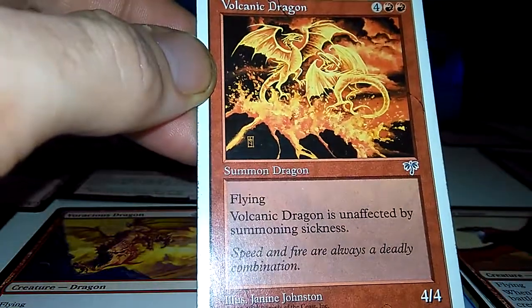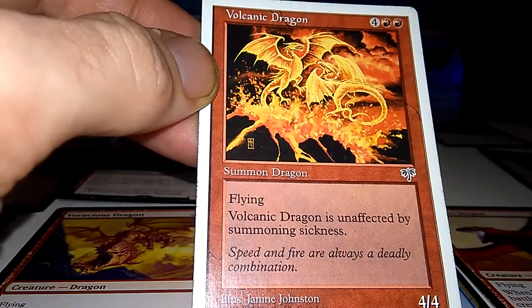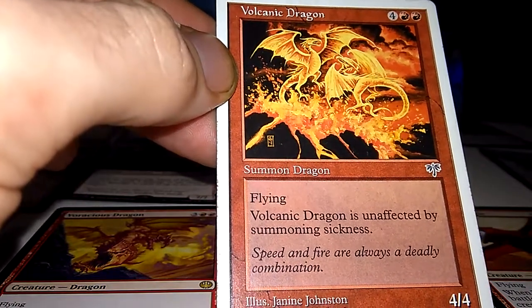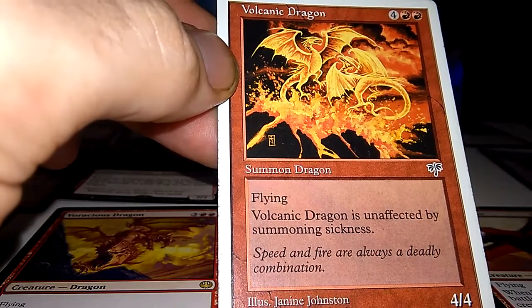Volcanic Dragon: 4-4. Basically it has vigilance — it's unaffected by summoning sickness. Another pretty good one from Mirage. Mirage has about 80 reserve list cards, just keep that in mind.